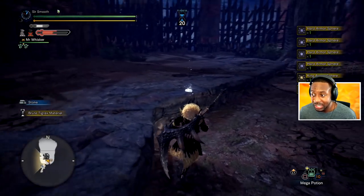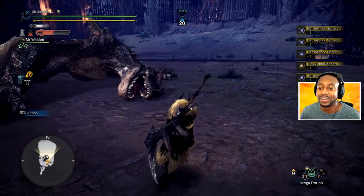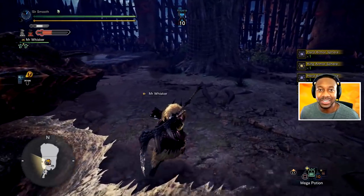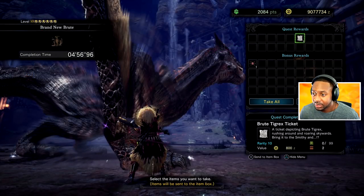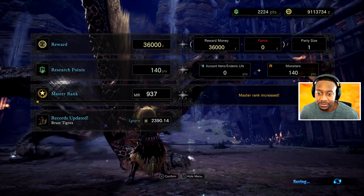He dropped kingspears as well! I guess everybody's trying to upgrade to Fatalis armor — they need kingspears and other stuff. Here you go guys, good way to get them. Brute Tigrex tickets too. Four minutes — that was really quick! That was the largest one and it went that fast.